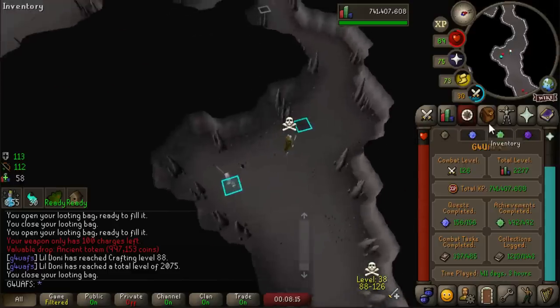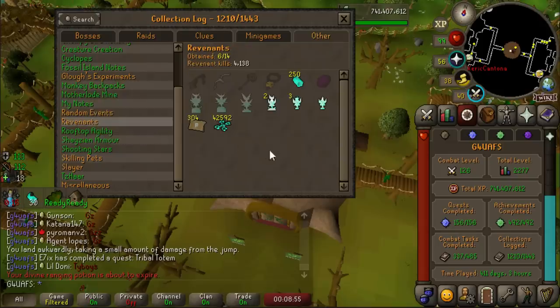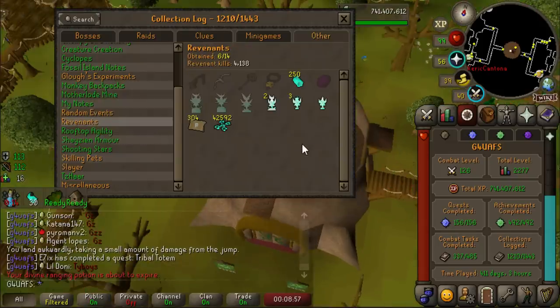I'm going to show my Rev log now. Here we are, Revenants - and that is a grim collection log. I forgot I've killed over 4,000 Revenants. Most of them were Skulled, to be fair, and most of them were before the rework. None of the top three items. All of these are from the Maledictus, except maybe one of these ancient totems.